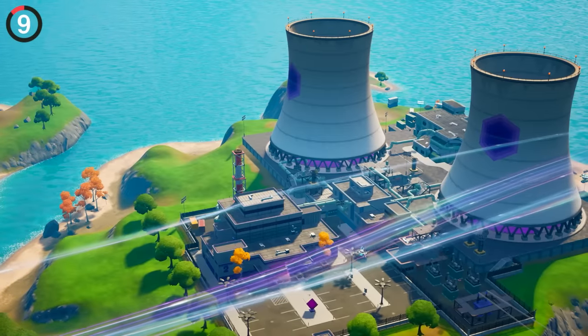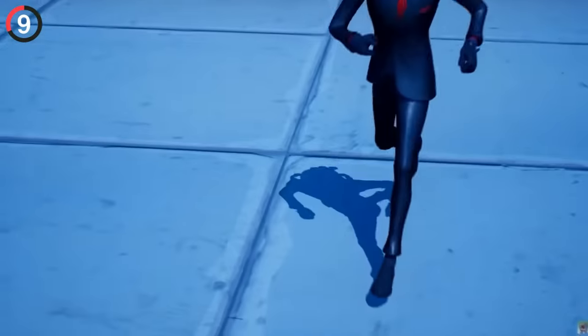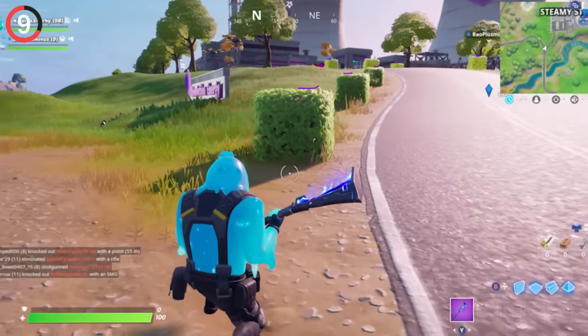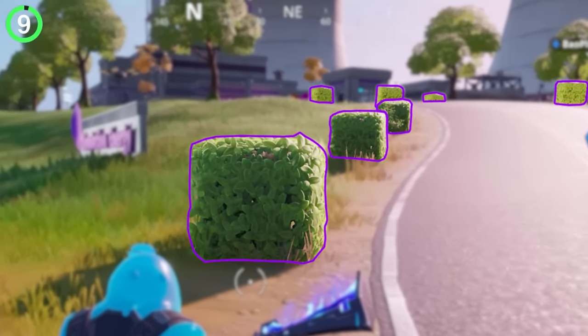A detail nobody talks about was at Steamy Stacks in Chapter 2. We knew it was powered by Kevin, but the POI was full of subtle details — look at the bushes leading up to the entrance: they are all cubes.